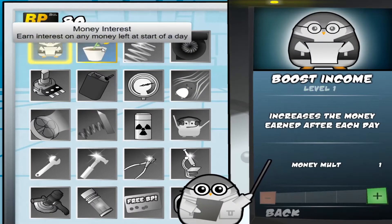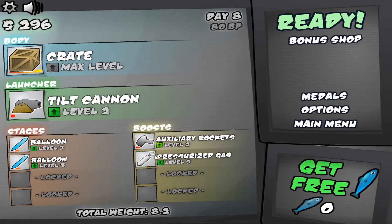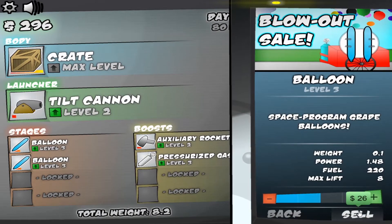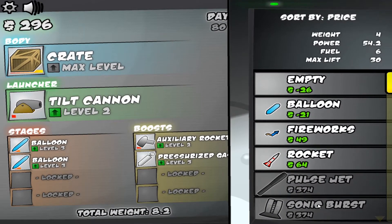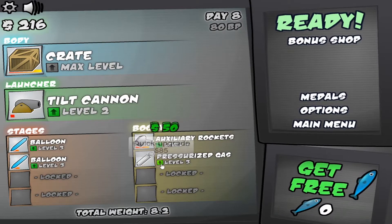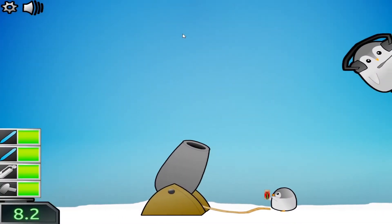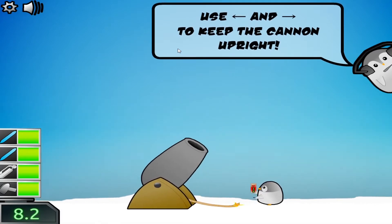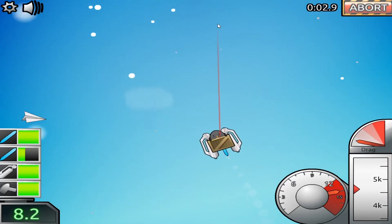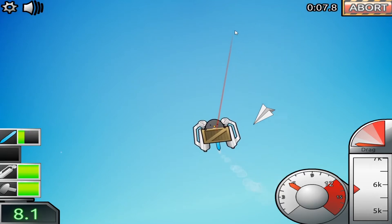You can buy things like this but you need bonus points to get bonus upgrades — makes sense. I'd rather wait until I can get the pulse jet, so I won't do anything yet. We'll just do another day.